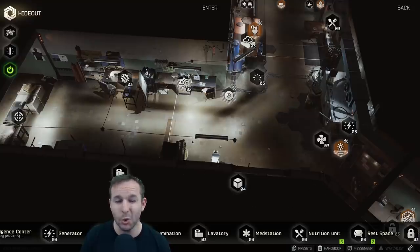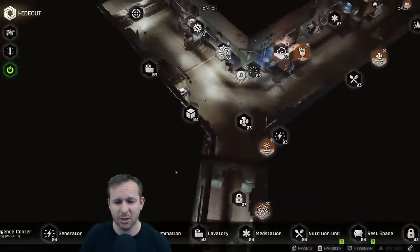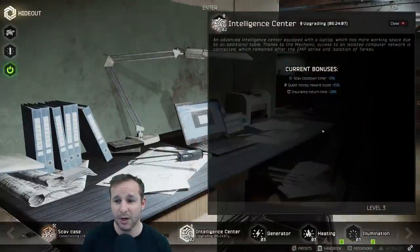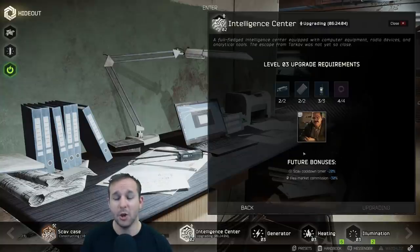I will go through all this in a lot more detail — I just wanted to give you the short and nasty of it all. Stash level four: if you've got Edge of Darkness, it starts at four. The Intel Desk is currently upgrading to level three, the final level. You only need level two to get the Bitcoin farming. The cool thing about level three is you get your scav cooldown timing down 20%, and the flea market commission is down by 30%, which is nice.